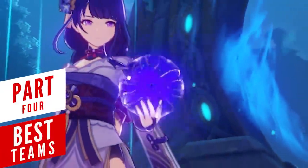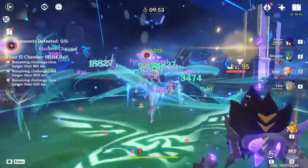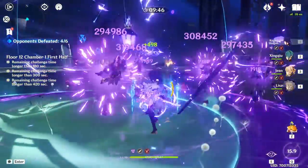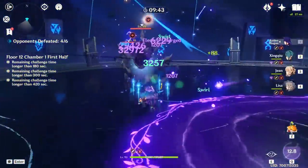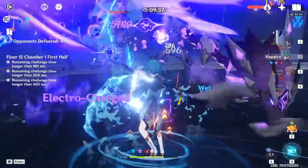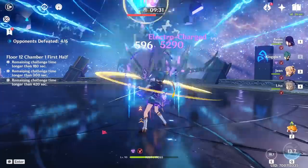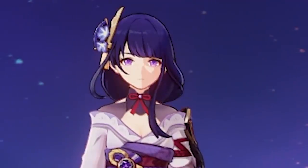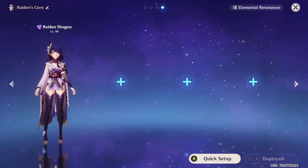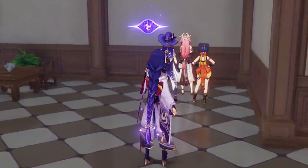With everything covered, it's time to look at Raiden's team building options. It's important to understand that she doesn't really have a specific role because of the way her entire kit works, but a good way to describe her would be that she's an on-field hypercarry — but only when she's using her burst mode. Unlike Hu Tao and Xiao, Raiden also provides support for her allies through her elemental skill and burst, so think of her as a support that basically becomes your main damage dealer for about 7 seconds after using the burst. In almost all cases, you want to build a team around Raiden — the remaining teammates scratch Raiden's back and she scratches them back with energy generation.